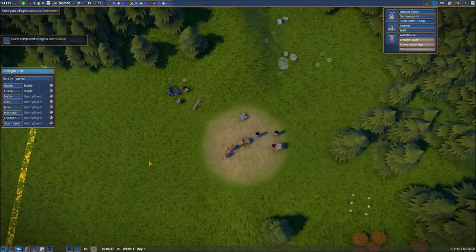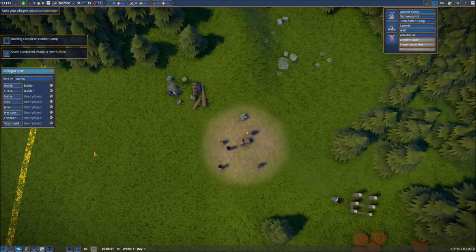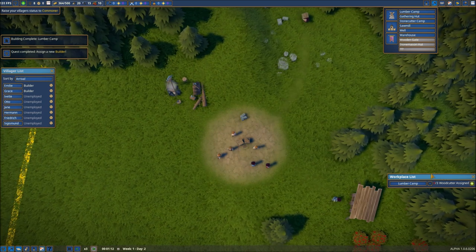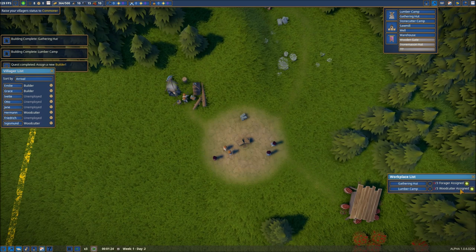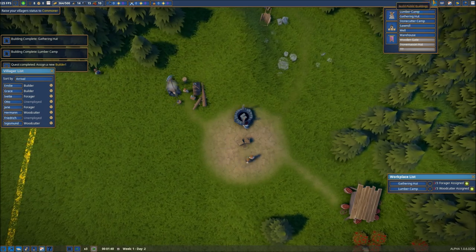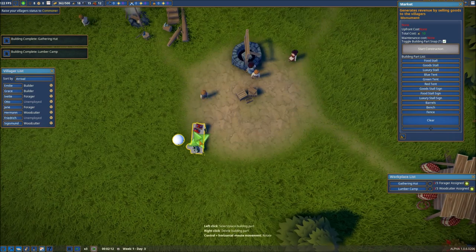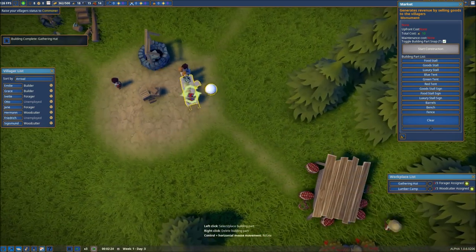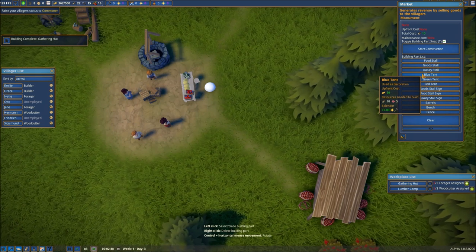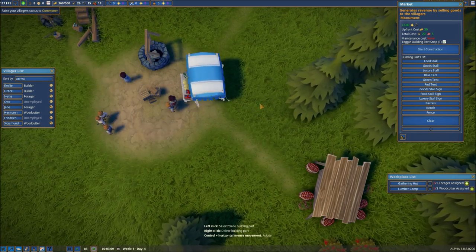Let's max out our speed to three times normal. Our two builders are going to immediately get to work, and everyone else is currently unemployed. Let's bring up our workplace list and drop it over here in the bottom right-hand corner. Lumber camp is done, gathering hut is done — we're going to put two in each of those to get started. Let's also put a market down — we'll put the food stall and the market. I'm going to leave a small area to walk around in, but we'll use some of this area as well. Let's go ahead and get a blue tent and spin this around because it will fit nicely right on top of that.